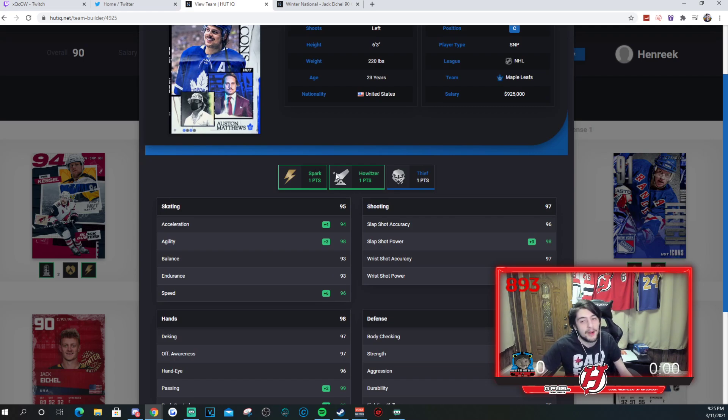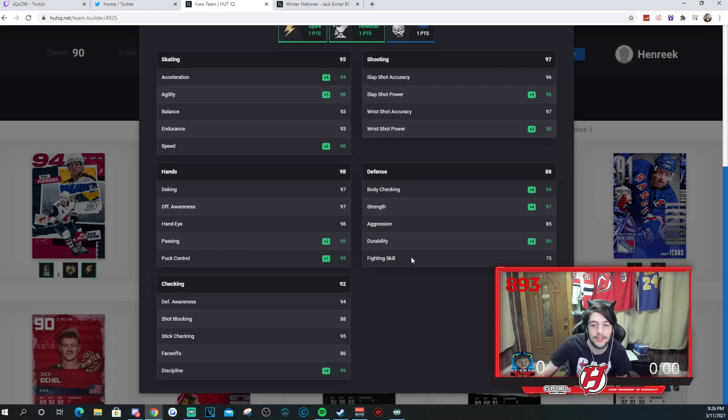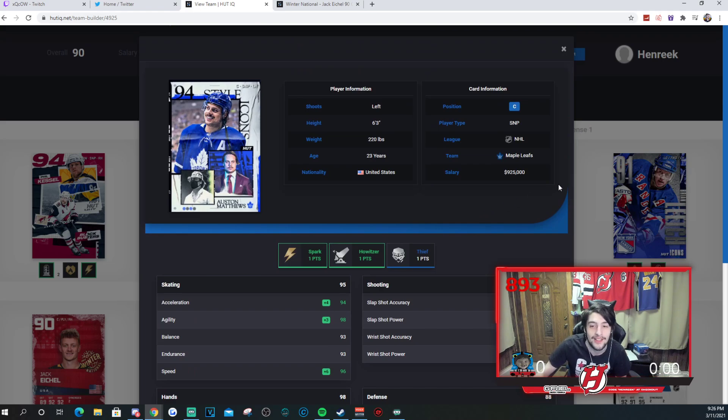Matthews has 96 speed with howitzer and spark active, 94 acceleration, 98 agility, 93 balance, 93 endurance. His shot is 96, 98, 97, 98 — that is super super good. Can't really say many negative things about that. His hands are extremely good, all in the very high 90s. His defense is very solid as well — dodging is at 94, strength at 97. Hard to knock this guy off the puck, which is always a plus. His checking is also good. This Auston Matthews card — he's up there, I'll put it like that.